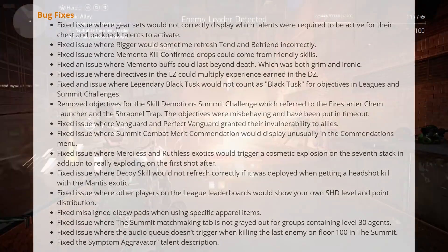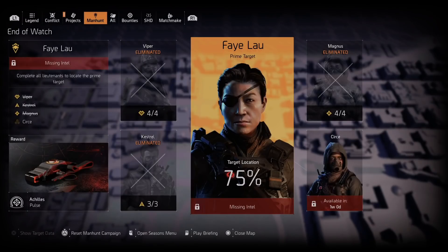Looking at the manhunt in your seasons menu — Fei Lao is our target. After the Resident Evil event goes live, we'll still have about one week before we hunt her. You'll clear the manhunt targets before her, then go after Fei Lao herself — whether we kill her, capture her, or she gets away, we really don't know. That's when we'll find out what the future of The Division 2 looks like: whether the story ends here, continues, drags on, or hints at a Division 3 or another year of content.